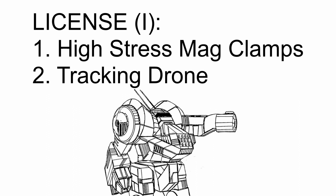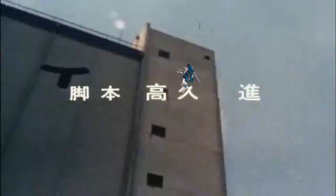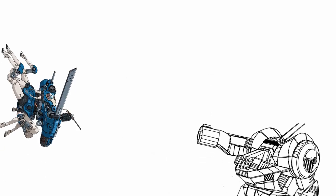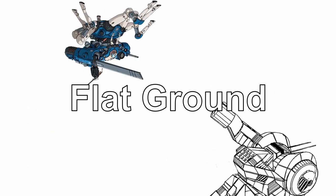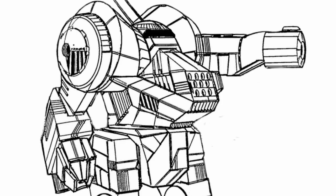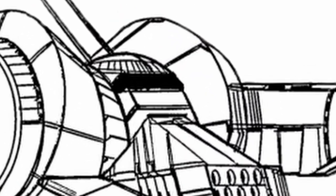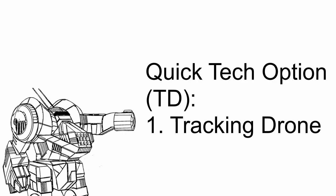Onto the rest of the license, you get High Stress Mag Clamp and Tracking Drone in the first section. High Stress Mag Clamp allows you to truly become an emissary of hell by letting you move on walls and overhanging surfaces. Essentially, you treat moving on walls and overhanging surfaces as flat ground — it no longer counts as climbing on these surfaces and you can move at normal speed. However, if you get knocked prone, you will fall.